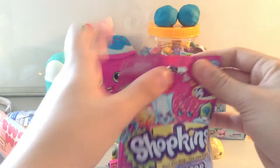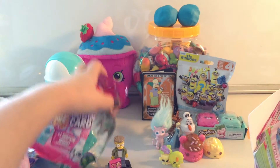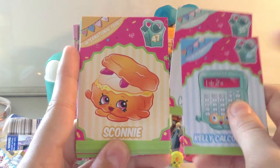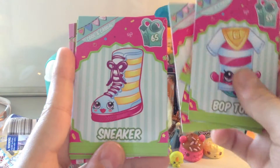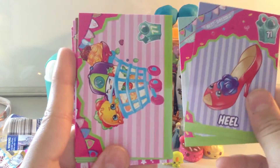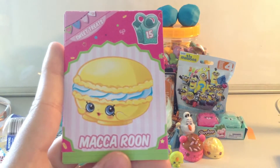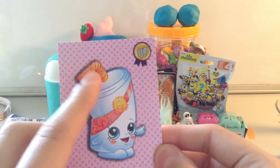Next I'm going to open the Shopkins Collector Card, which comes with one Shopkin as well. We have Saucy Pan, Wedgie Wendy, Kelly Calculator, Sconny — which is my favourite because I love scones — Lippo, Bop Top, Sneaker, Heel, a shopping cart, Pee Wee Kiwi, Cheese Louise, Macaroon, Yummy Gum, and Sadie Soda is our glittery Shopkin.